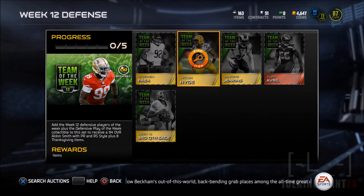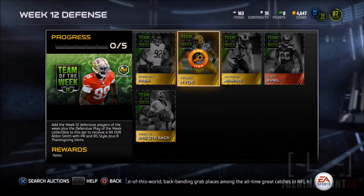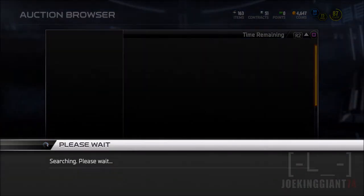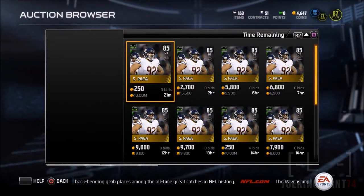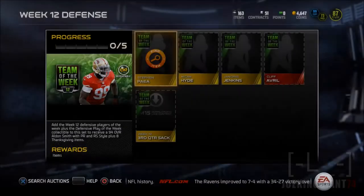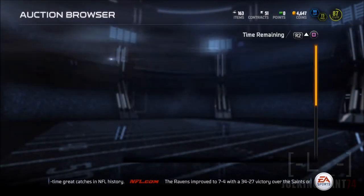What is up, this is Jokeenjohns64 here bringing you guys more Madden 15 Ultimate Team. Today we're gonna be signing another Green Bay Packer, and it's gonna be at the safety position. So now we're gonna be having two Green Bay Packers at the safeties position — free safety and strong safety.